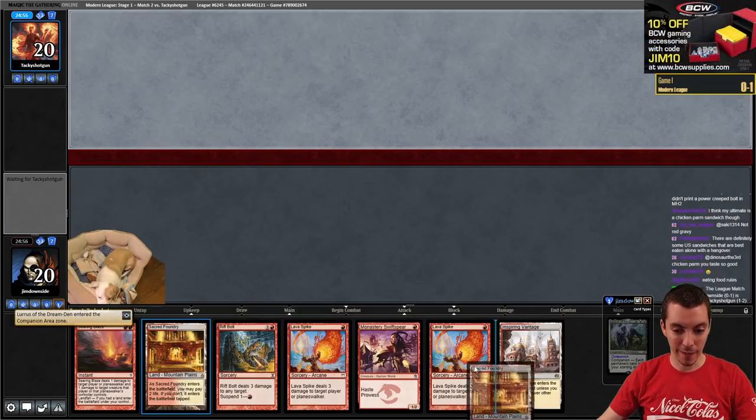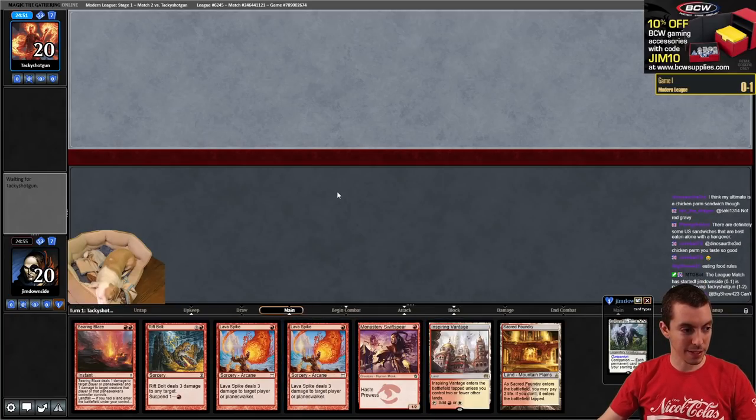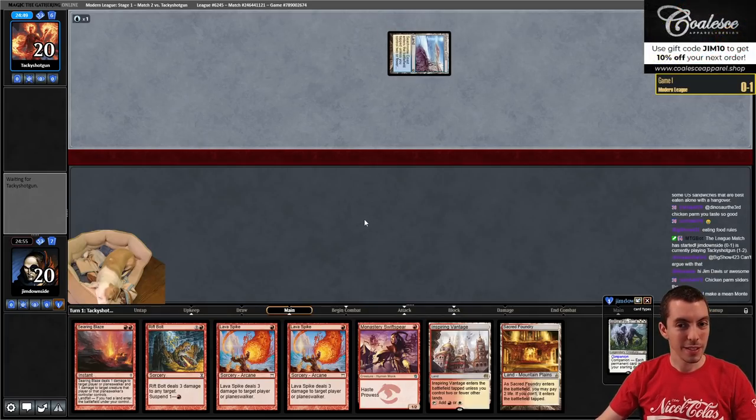That's a good hand - we like this. Let's go. On the draw against a new opponent. Mausoleum Wanderer.